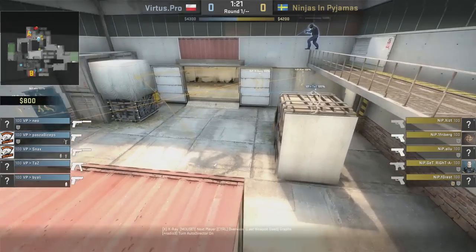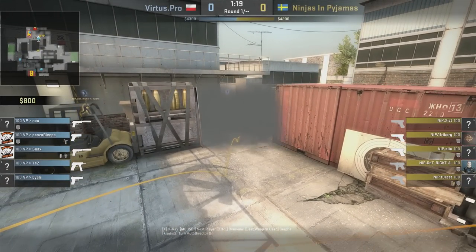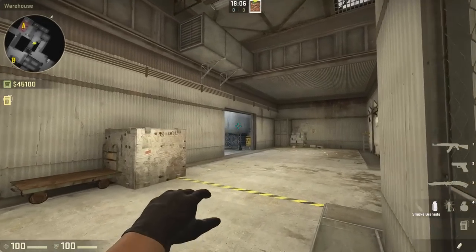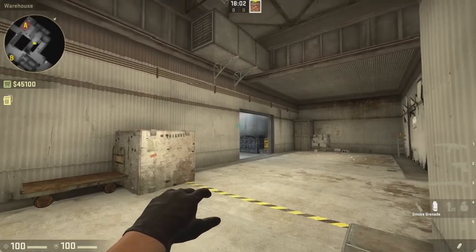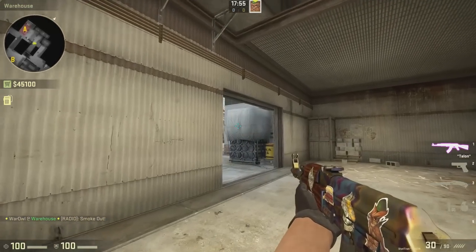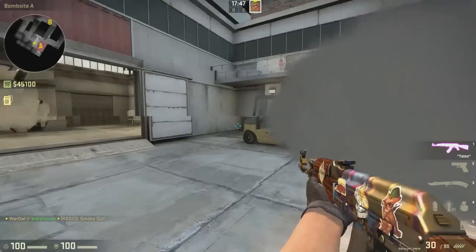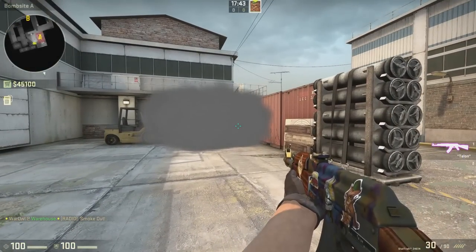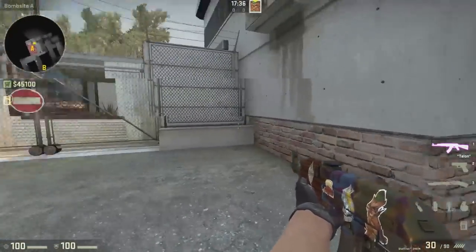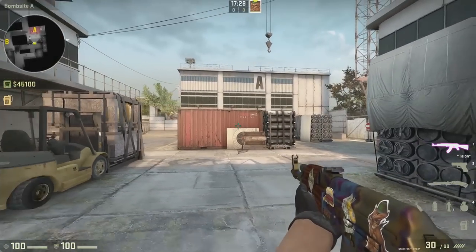There's the smoke — a very important smoke. If there is one smoke that you should learn for A site Cache, this is that smoke. So I'm gonna hop in game and show it to you. This is the way that Exist threw the smoke. He stood against this wall, walked forward until this line lined up with the end of the crate, then aimed up here and did a walking throw forward. That bounces directly into the site, blocks off this position so you can't see. It's really important because it blocks off players coming from the connector, you can't see players coming out of the door at highway, and you also can't see them from truck. It really allows you access to the bomb site and lets you focus on if there's a player hiding around the corner or inside the site.